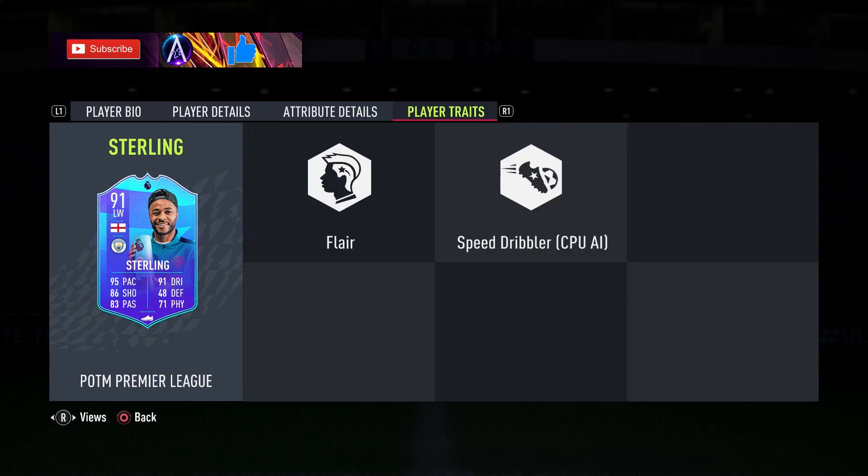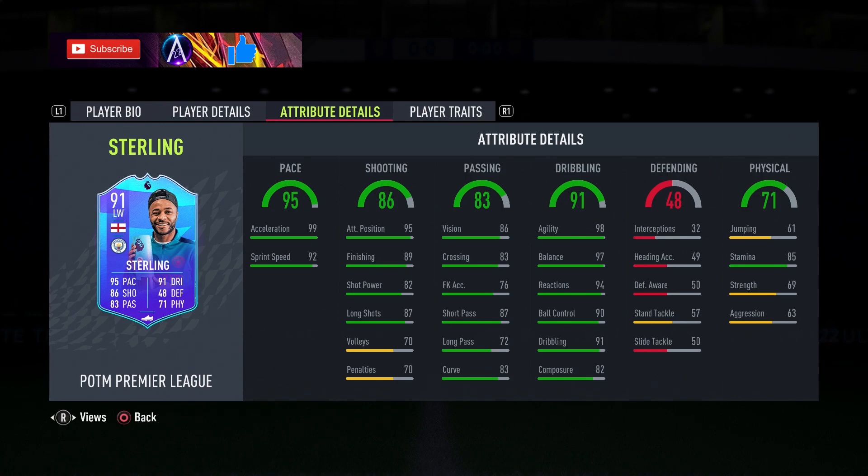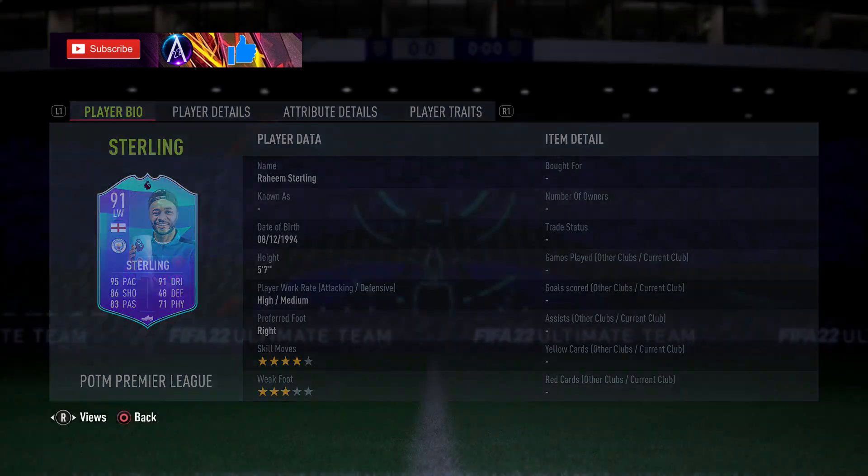Low composure though is one thing to note. Defending not important — stand tackle decent, low strength and aggression. It's not the most amazing card in the world but I do think it's a very decent card for that price. Flair trait on there as well, and obviously plenty of links being Premier League. It's a pacey, high agility, in-balance card, so if that's what you're looking for, he is your man — he'll definitely fit into your team.